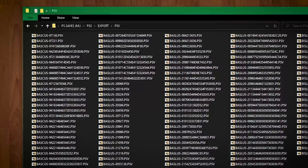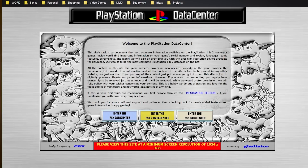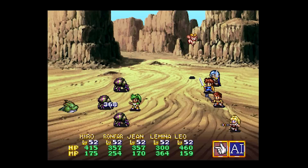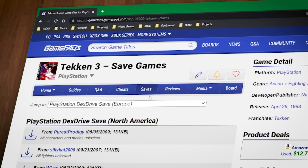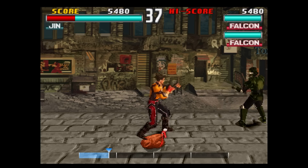The best resource we've found for identifying file codes online is at psxdatacenter.com. All you need is the letter code and the first five digits that follow. If you want to jump to a save point at the end of a game you've barely played, or unlock all the characters in Tekken 3 from the get go, websites like GameFAQs have loads of PSV save files to download. Drop that PSV file into the export folder on your flash drive and it will show up when you browse to it on the PS3, where you can copy it to the internal memory card.